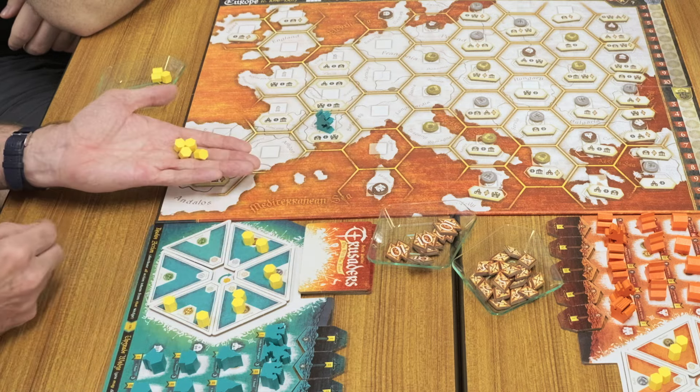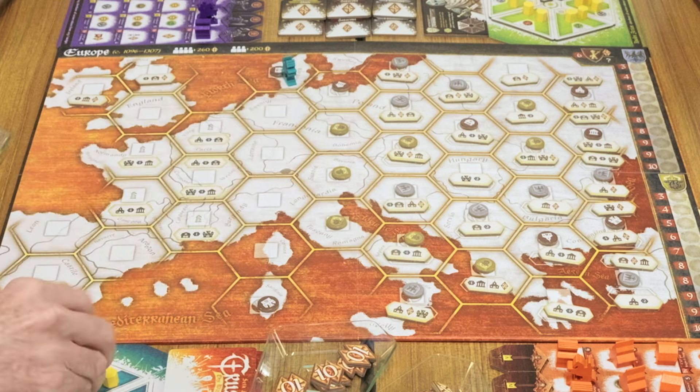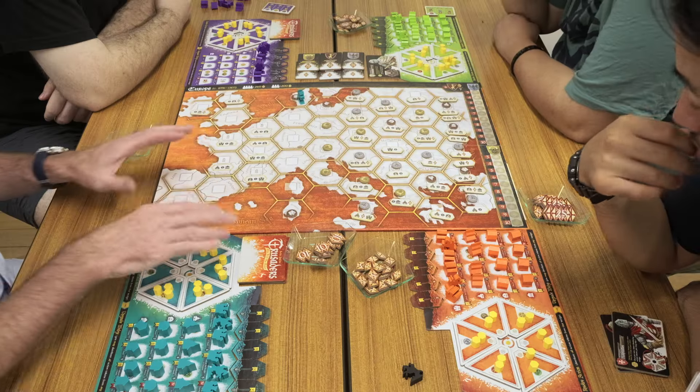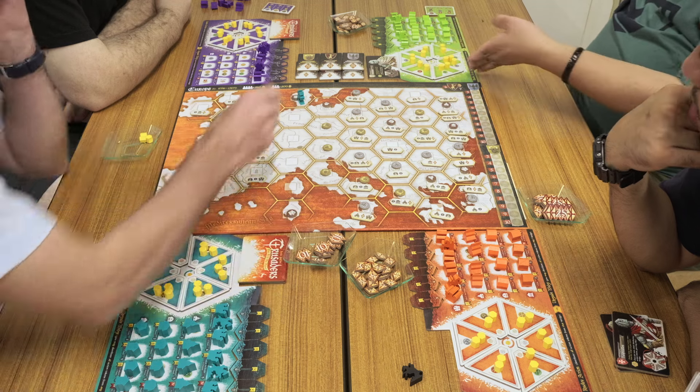So if I had four on the travel counter, I uplift four and I can move one, two, three, four, and then I put one, two, three, four down. The characters that we'll play alter that slightly, but that's the basic mechanism.